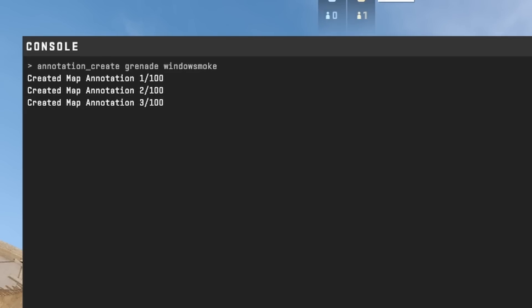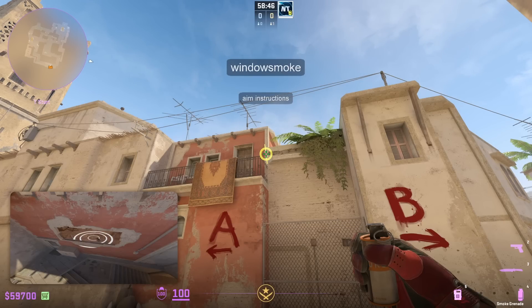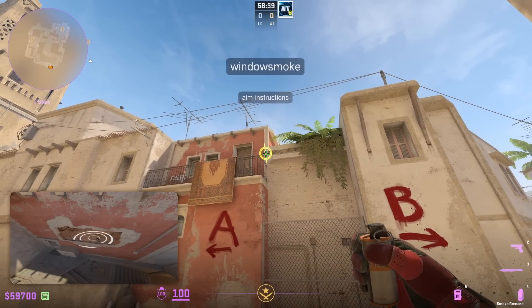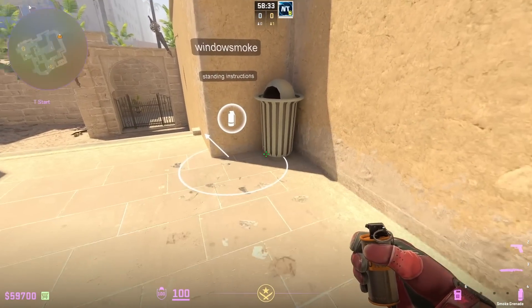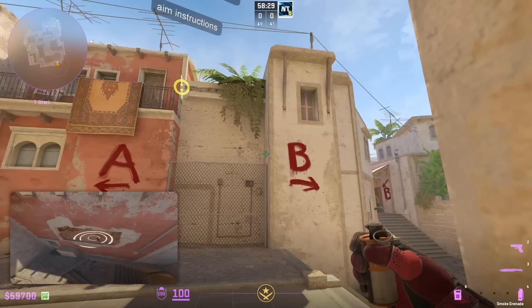You can see that it creates three annotations — one, two, three. You can only have 100 annotations per text file, though you can have multiple text files open, which I'll show later. Let's close the console. We can see it's called 'window smoke'. We've got aiming instructions that can be edited, a grenade preview of where the smoke should land, and where you should aim to throw the smoke.